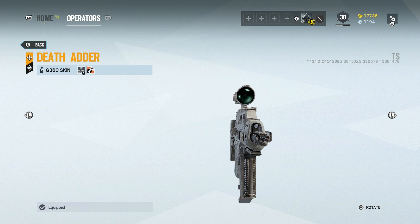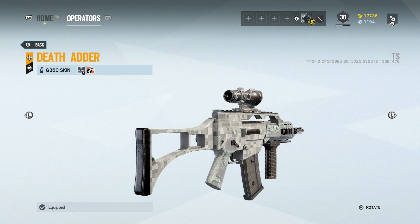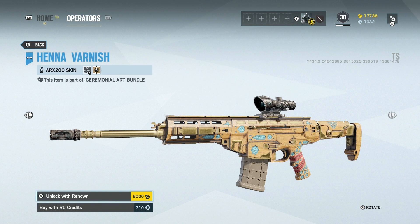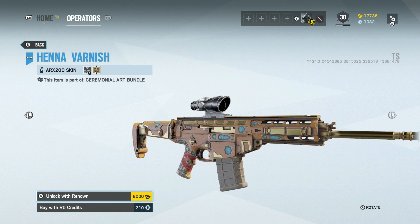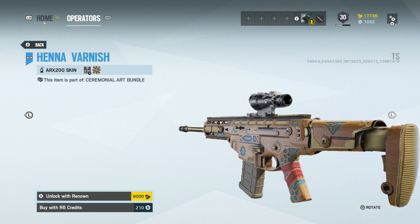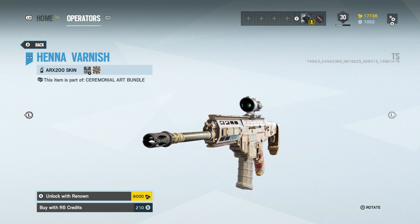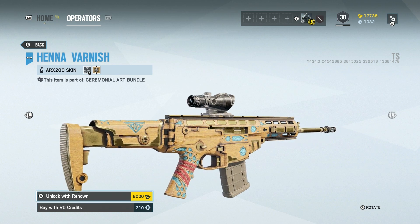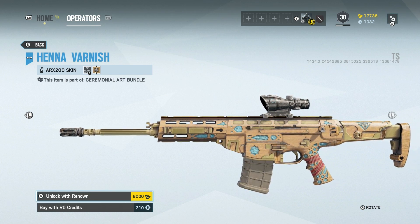Let's start with the attacker loadout. The first weapon we find that on is the G36C — one of Ash's primary weapons — which looks like it will be one of the primary choices for the attacker. The other primary choice is the ARX-200, one of Nomad's primary weapon loadouts. So the attacker is going to have a choice between these two primary assault rifles: the G36C or the ARX-200. Sidearms is where things get a little sketchier, because there are three of them and we don't know which will be for the attackers and which for the defenders.